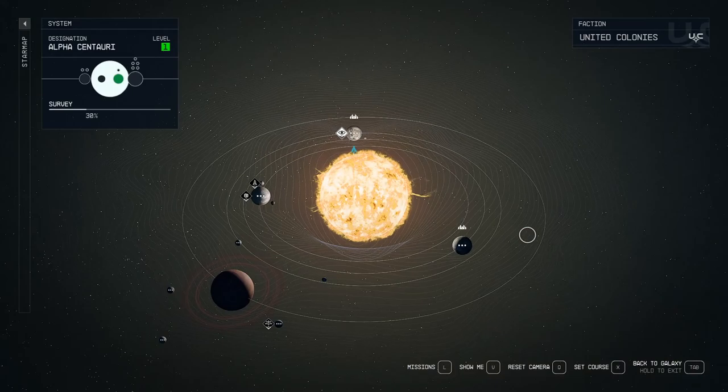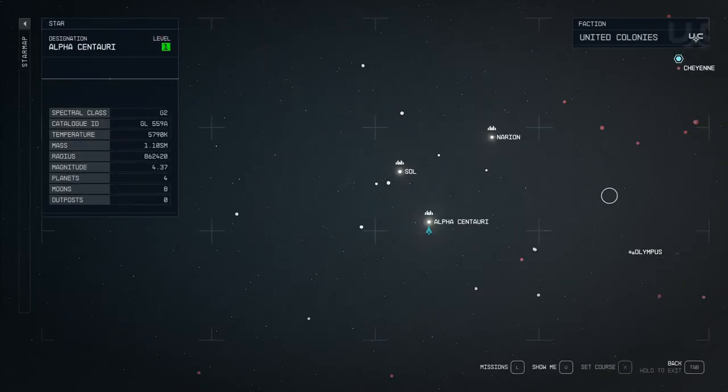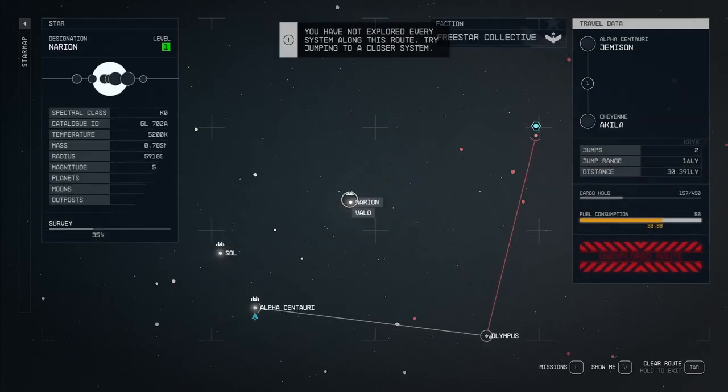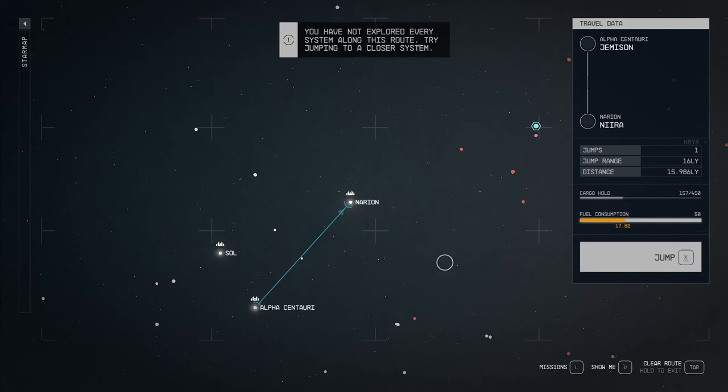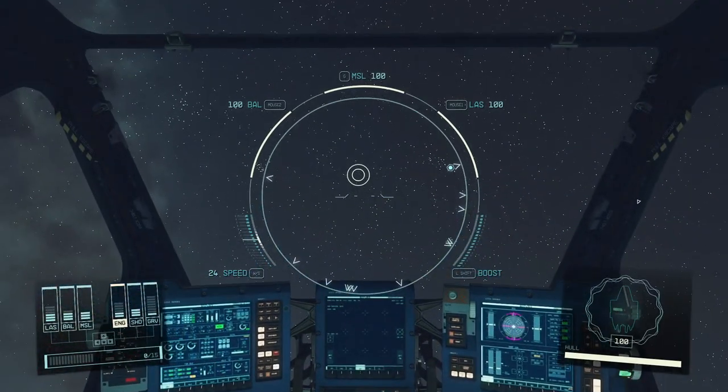As far as getting to a different location, we have this map with different stages, and you can click on things. If you have an unexplored route there, you'll have to do an interim jump. I decided to go to Narion, and we're going to take a look at that location because I thought it was interesting.